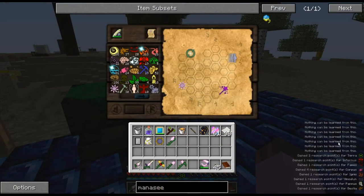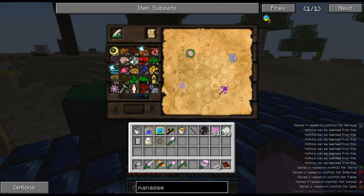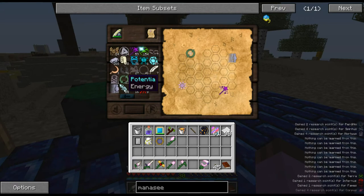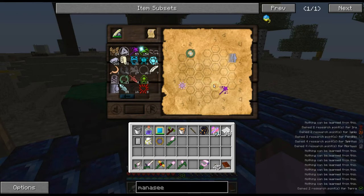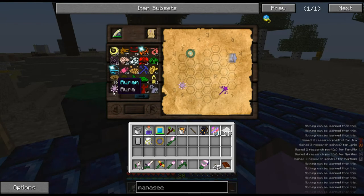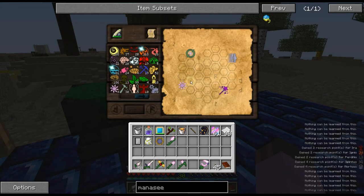Now that we have scanned all the things, we can see what this research requires of us. It has all these pretty little aspect images here and I have to find a way to make them all connect. I can take any one of these aspects and plonk it down onto the grid. If that aspect is related to one of the aspects next to it, it will connect — by related I mean either it's one of the things that makes it up or it can be made out of it. For example, this is Precantatio. Precantatio plus Air equals Aura.